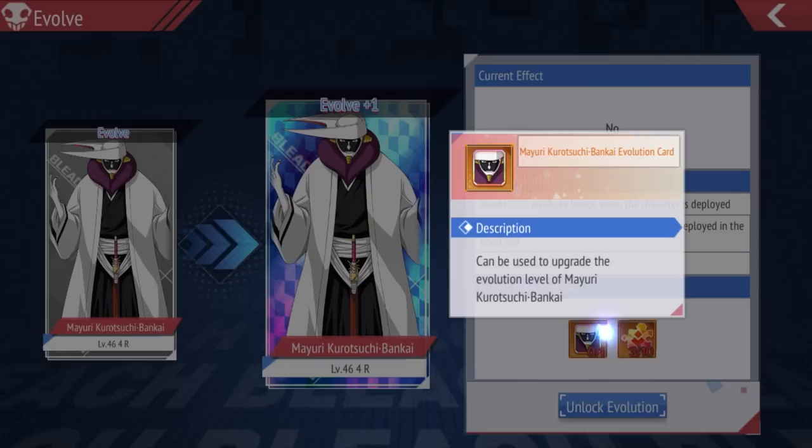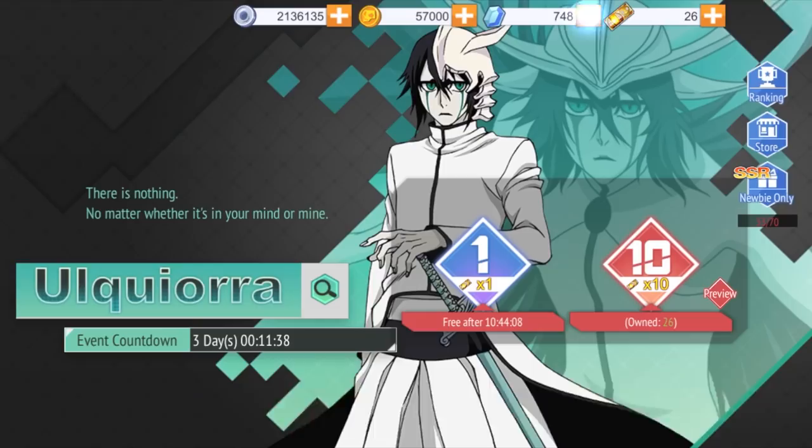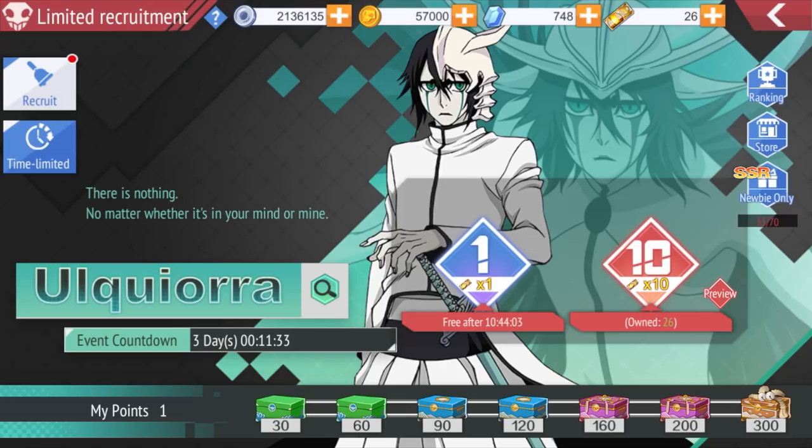For evolve — if you pull the evolution card and have some universal fragments, you can evolve characters and get extra stats. Do not pull on banners unless you have a minimum of 160 tickets.